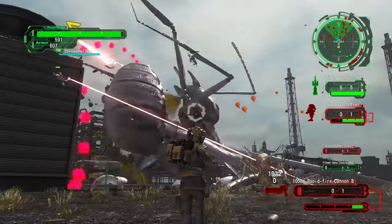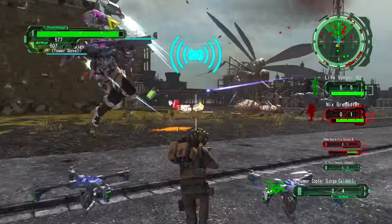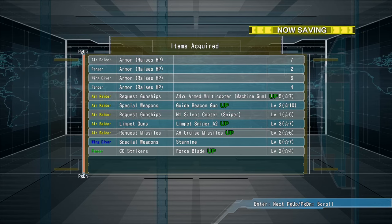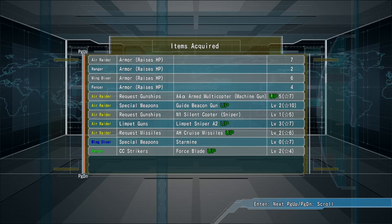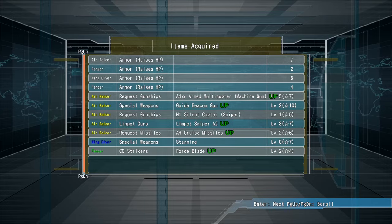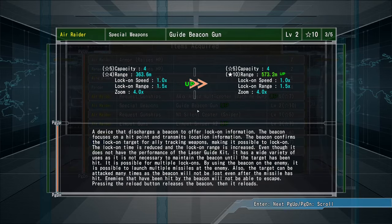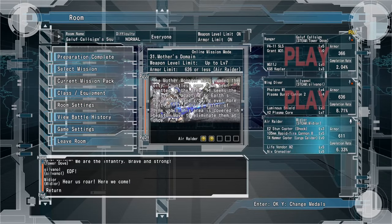The gameplay loop is simple enough. As you kill monsters, some will drop either armor, weapon, or health pickups. At the end of each level, the armor pickups serve to raise the max health across all the classes by varying amounts, and the weapon pickups give each class a chance for new weapons or weapon upgrades. You will continue this loop throughout the 147 levels of the campaign, and you can also continue into harder difficulties and still get new gear.